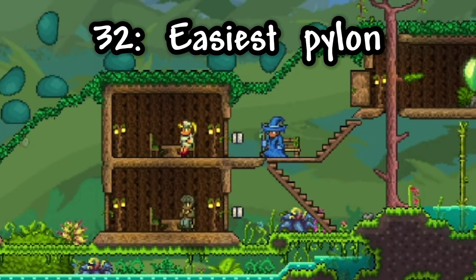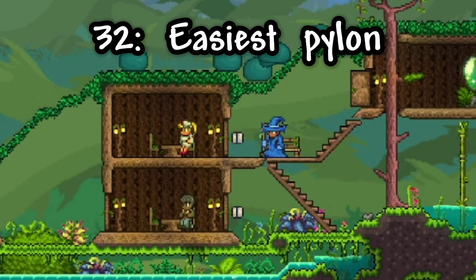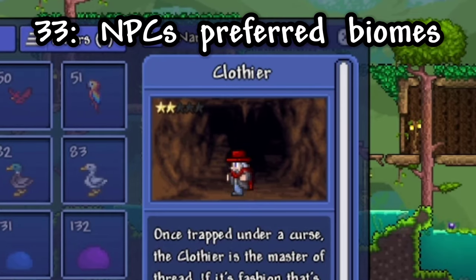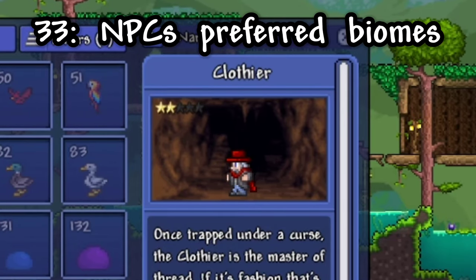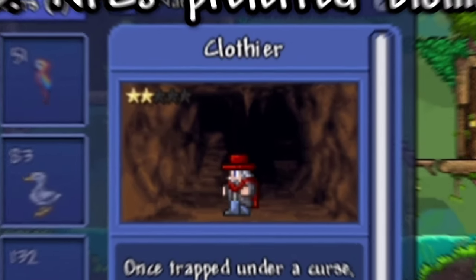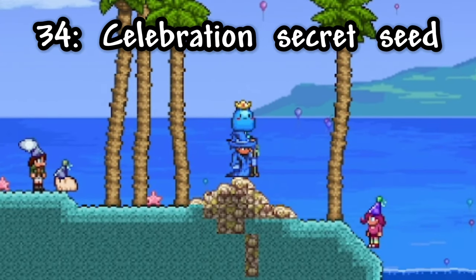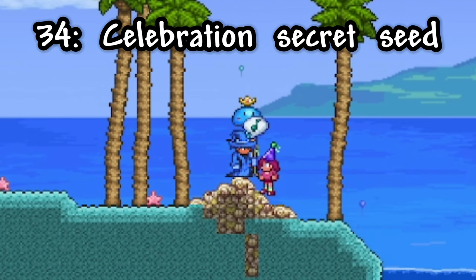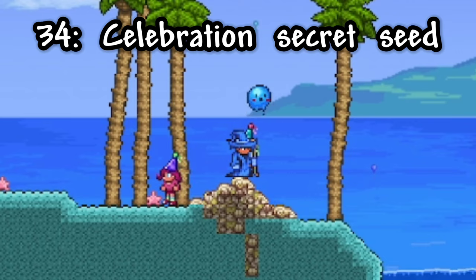The easiest way to get a pylon is by placing the nurse and arms dealer in a house together in the jungle. Besides those two NPCs, you can also look at the biomes in the backgrounds of NPCs to figure out their preferred biome. A great way to get some good loot right when you start playing is by using the Celebration Seed, which will have the princess at spawn, who sells the slime staff among other things.